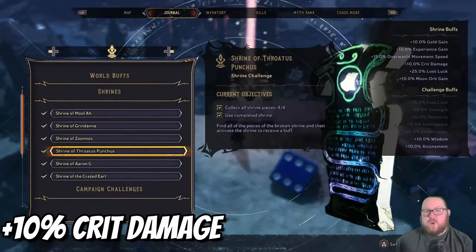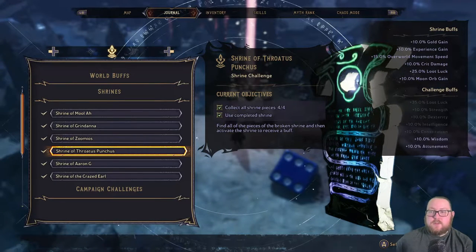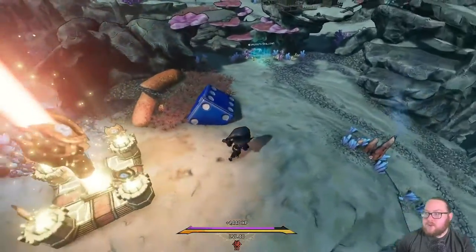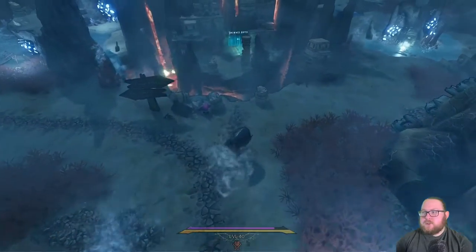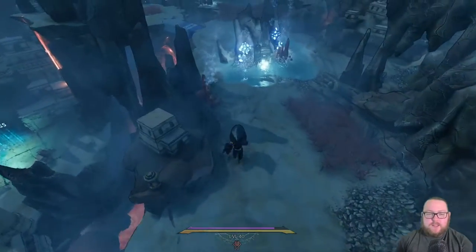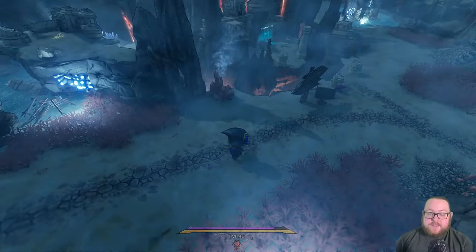The next shrine is the Shrine of Throtus Punches. This one will give you a plus 10 percent to your critical hit damage, so it's a really good one to have as well. The shrine itself is located right outside of Wart Tooth Shallows, so as soon as you complete that mission you'll be able to see it. The first shrine piece is easy to get — once you get to the Drowned Abyss, just head over to the right and go inside this dungeon, which will give you the first shrine piece.